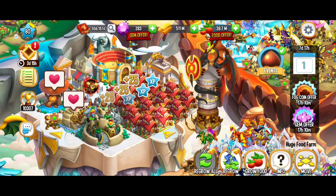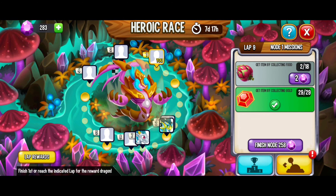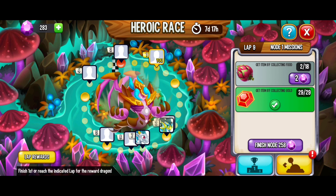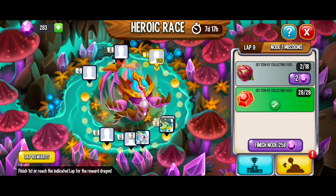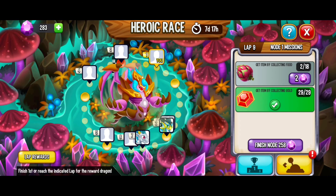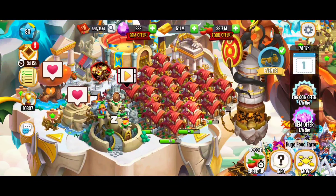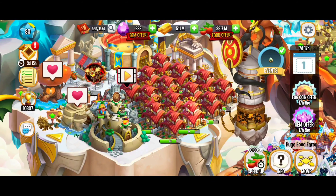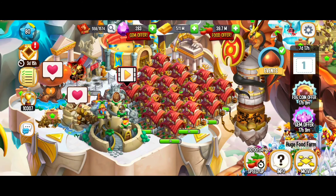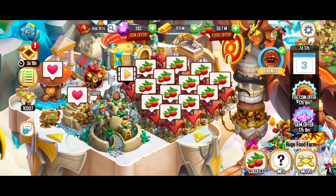We've got a bunch of food waiting. We're going to regrow all and see where we're at. We only have two of the dragon fruit so far, but we're doing fantastic. We've got 29 out of 29 of the gold, so we're good for that. Next we're going to have some league battles. I'm going to keep collecting this food — doing the 30-second food over and over — and then we've got some league battles to get to. I believe I'm going to be using my booster spin for this — this is what I've been saving for: the league battles.